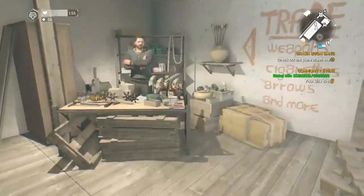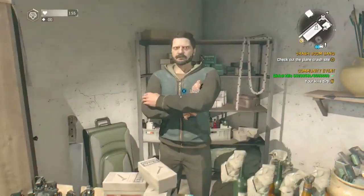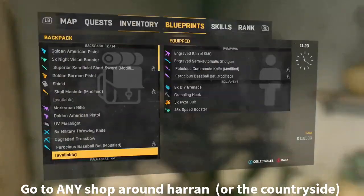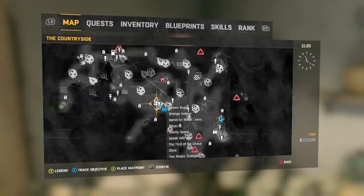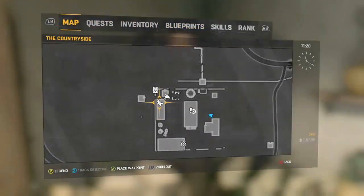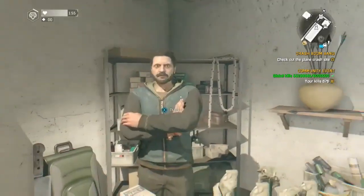What you're going to do is go to any shop around Harran or in The Following. You'll know there's a shop if you go to the map and it says 'Store' with a money logo. I'm just using the Farm here.